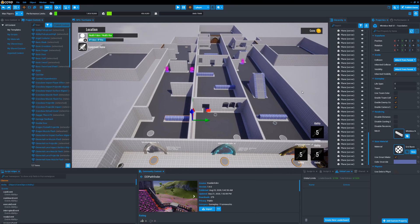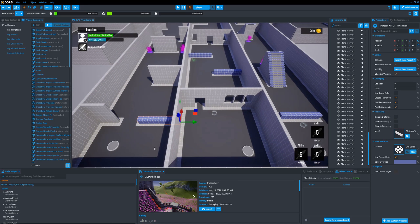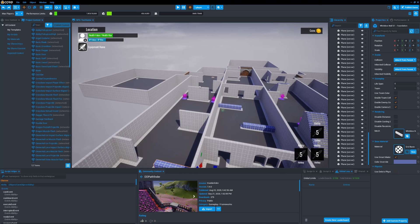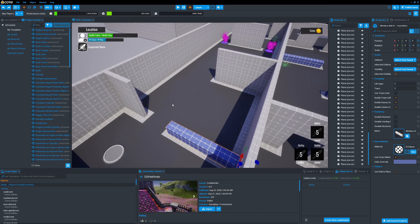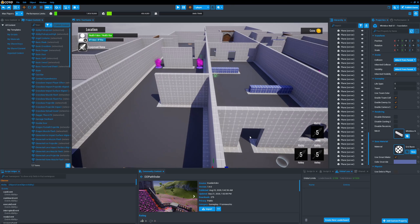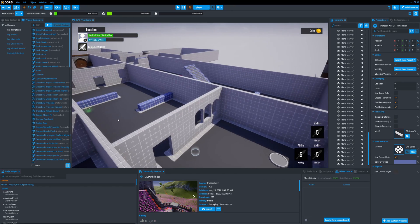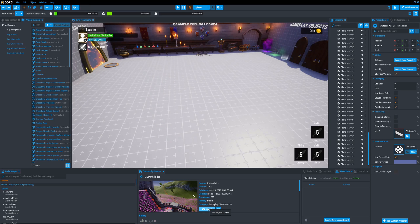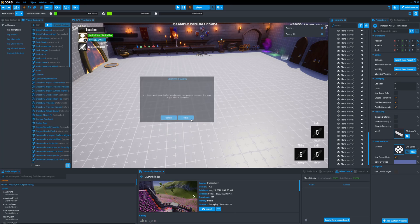This navmesh is from Waffle, and it's great because it allows you to visually see the exact path the AI can take. However, if you are using a larger map where you may not want to create all these individual panels, there's another navmesh from TrueDarkDev called ddPathfinder. We'll go ahead and grab that from Community Content — just search ddPathfinder, click Import, click Yes, and save the project.